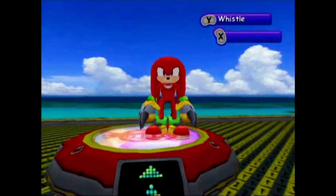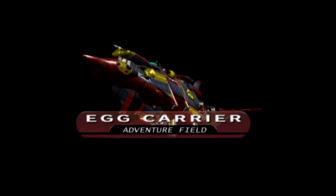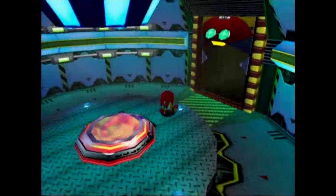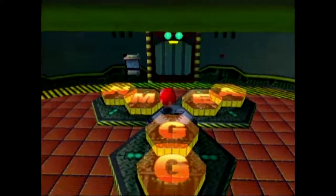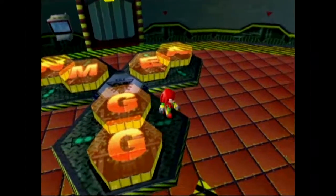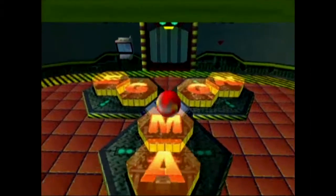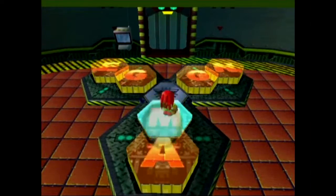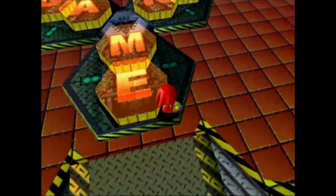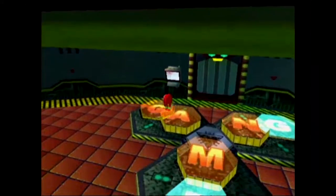If we go back to the Egg Carrier, we can see that we have to type in 'Eggman' here to enter this door. But if we get it wrong, something falls on us, which is kind of funny. You just put in Eggman and then the door opens.